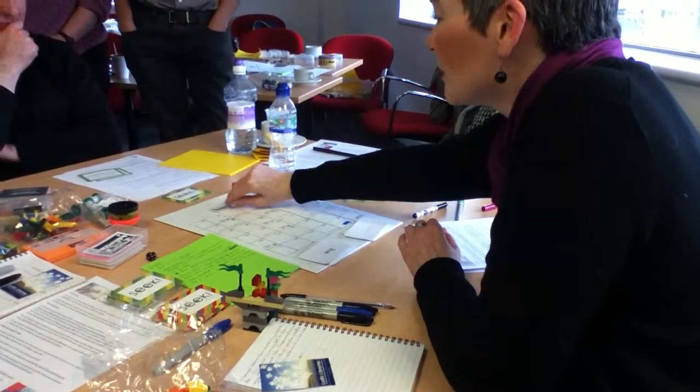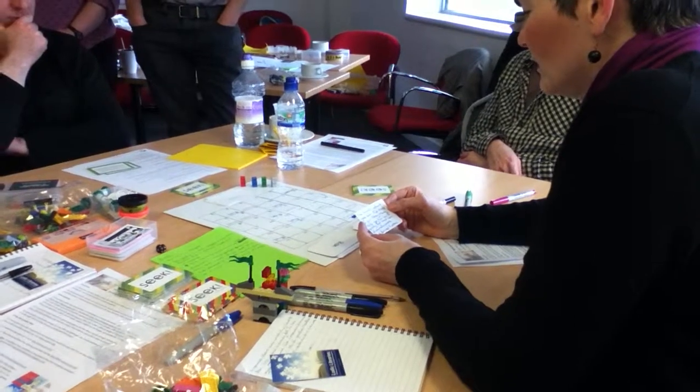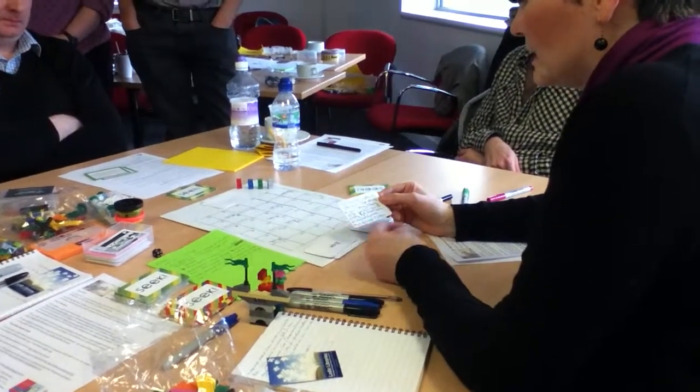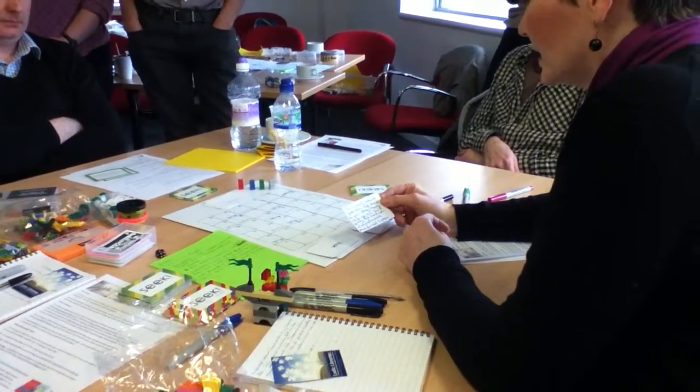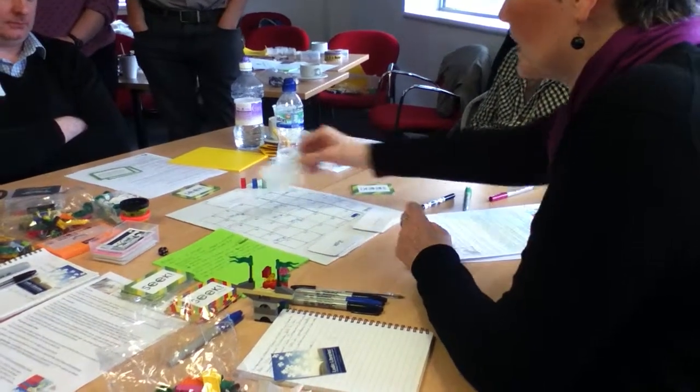And a chance one — this could be good or bad. 'The university network goes down, but thanks to your library training skills, you know how to quickly find hard copies of relevant resources.' So you go forward five spaces.